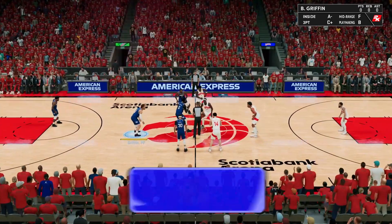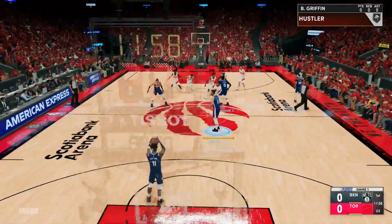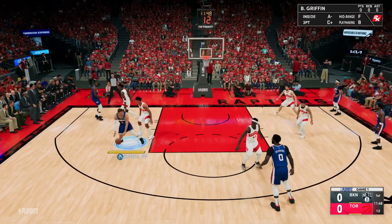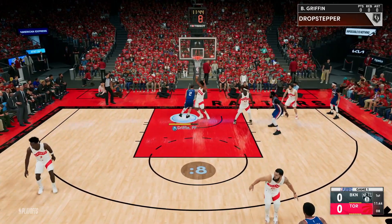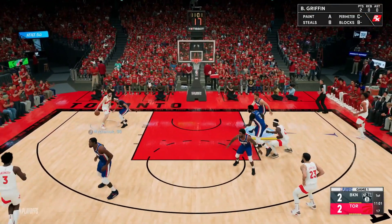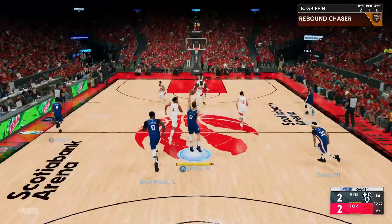Here we go — Blake at the 4 position. The gameplay has been way more fun with the new sliders from the previous episode, the stars are finally playing like stars. Blake starts with the ball in the post against the rookie Scotty Barnes — can he handle Blake in the post? I don't think so.